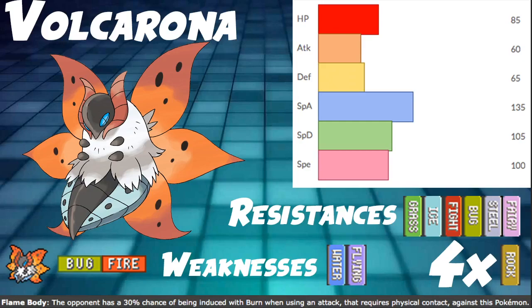So, Volcarona has bug and fire typing, one quad weakness to rock, two regular weaknesses to water and flying, and then six resistances, which is always good: grass, ice, fighting, bug, steel, and fairy. Pretty solid typing, although rock is pretty big and it has multi-targeting moves, so you can't really play around them.